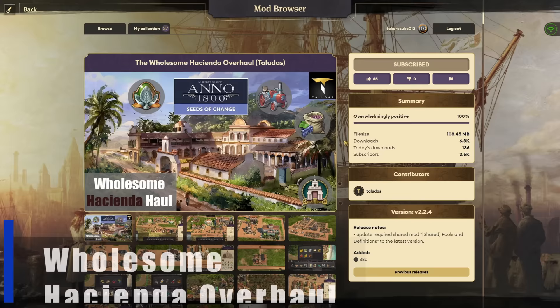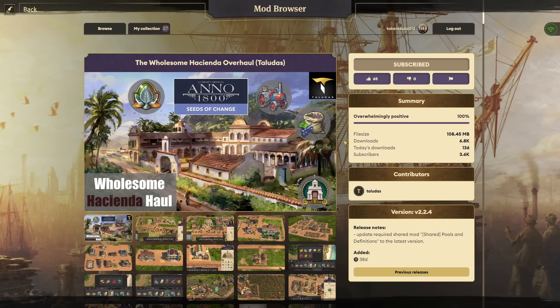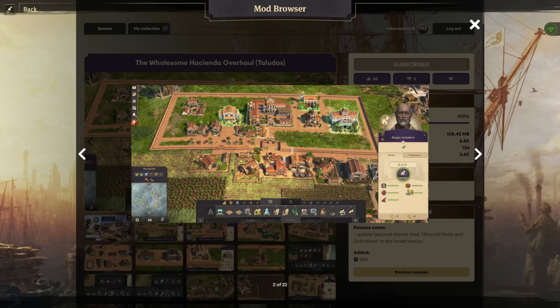Speaking of Talidus, we're going to look at his Wholesome Hacienda Overhaul. This to me is a must-have — if you are playing with the Seeds of Change DLC, you need this mod in your list. Even if you're not a big fan of mods, get this one. The Wholesome Hacienda Overhaul adds an entire new tab for the Hacienda. It's no longer a building hidden underneath the Obrero stuff where you click on the Hacienda and build modules off of it — it is now its own fully recognized tab, and he has expanded it considerably.